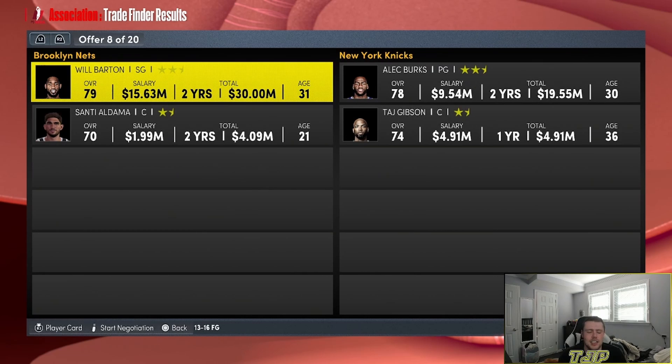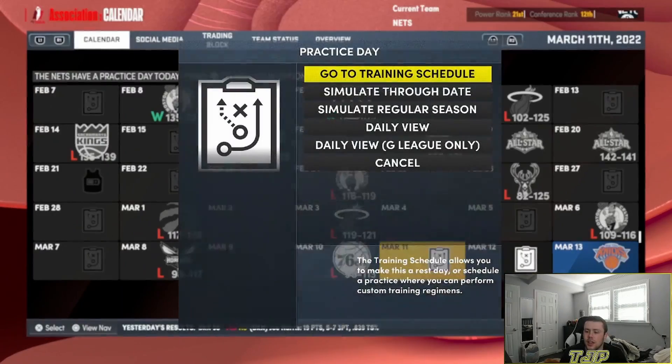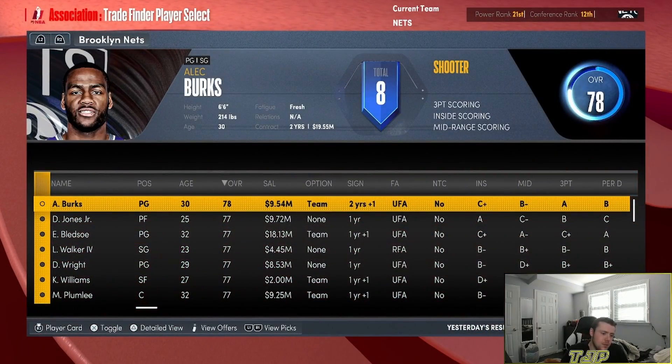Now we're just losing every single game. Will Barton, Sandy Aldama for Alec Burks and Taj Gibson. That's actually not the worst trade in the world. And speaking of the Knicks, we're taking them on — and look at that, we lose to them. Who do I have to trade? The guy we just traded for — Alec Burks.